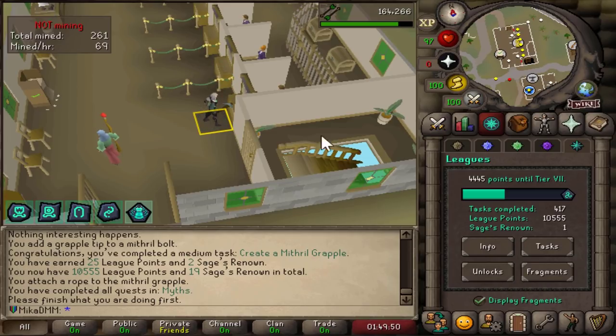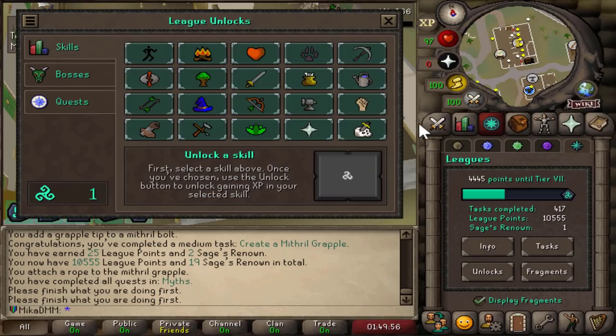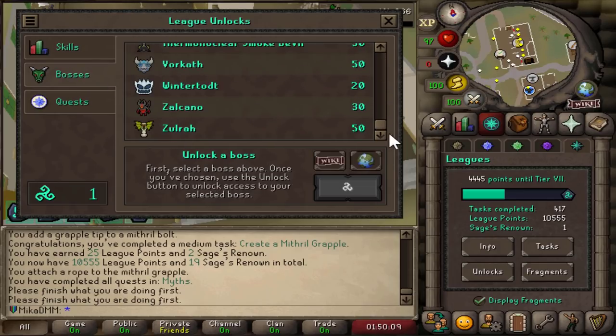So many more tasks I can do, so much more to go for. I have so much time left to just keep grinding leagues. All quests completed, all skills completed — and now the only thing left is the bosses. This is where the fun will actually happen. Really looking forward to it.